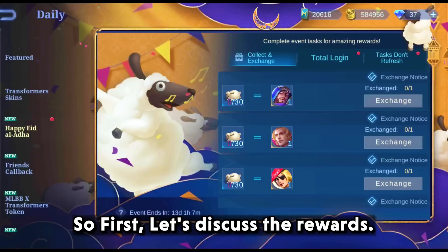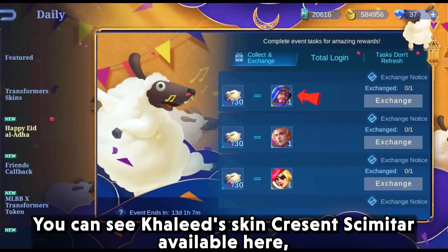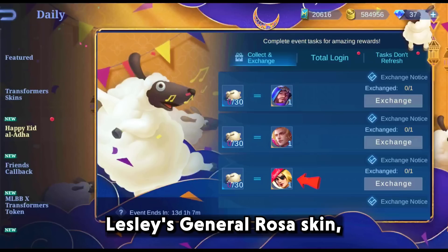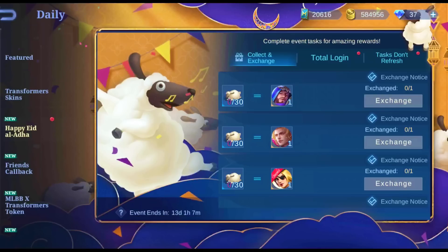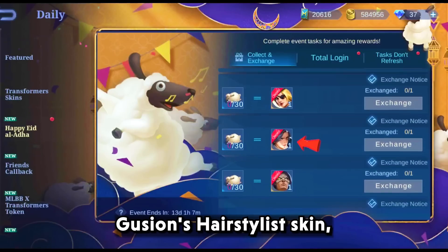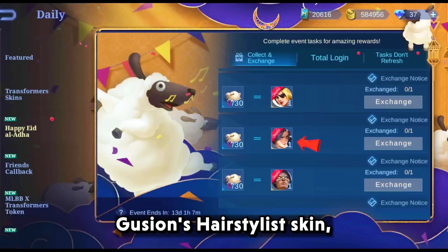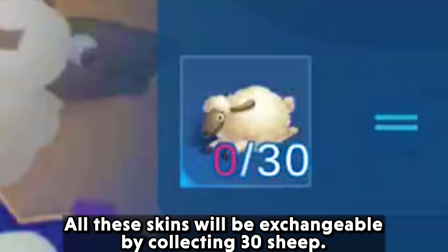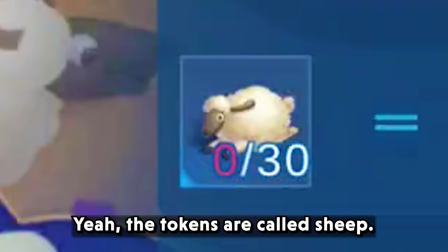So first, let's discuss the reward. You can see Khalid skin, Grease and Schematar are available here, including Cecilion's Illusionist Skin, Leslie's General Rosa Skin, Gushan Hair Stylish Skin and the Date Skin of Olders. All these skins will be exchangeable by collecting 30 sheep. Yeah, the tokens are called sheep.